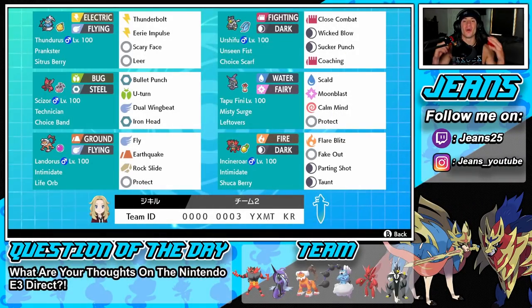What's going on YouTube, Jeans here, hope you guys are having a wonderful day. Today we are back playing Pokemon Sword and Shield, hopping onto that ranked double ladder for Series 9. We got ourselves an absolute banger of a team to show off today — a Life Orb Landorus alongside Choice Band Scizor. If you guys are hyped, make sure you support the channel by smashing that like button.